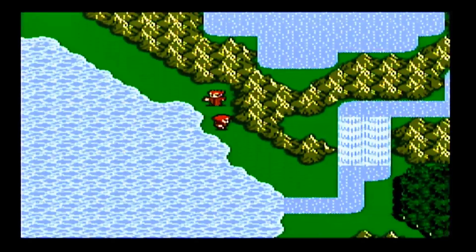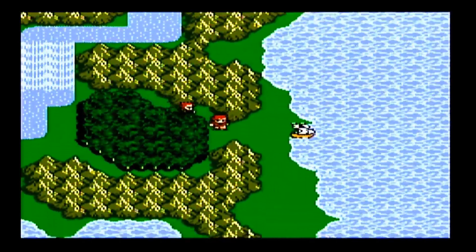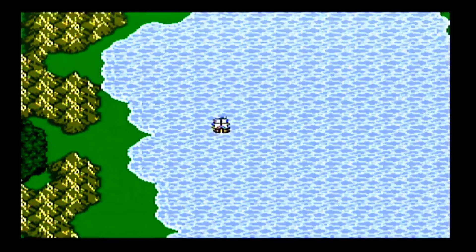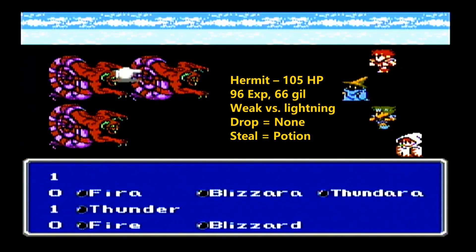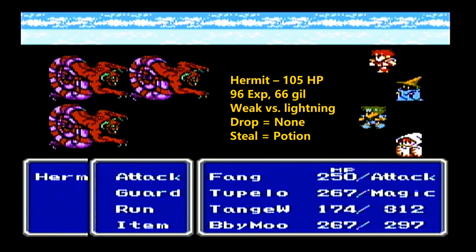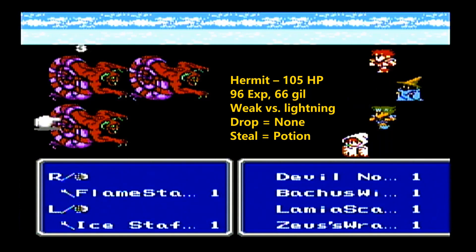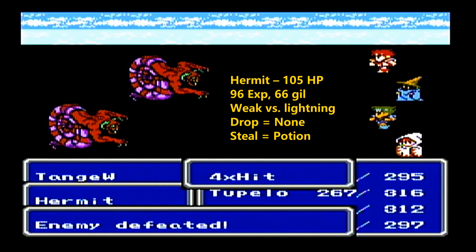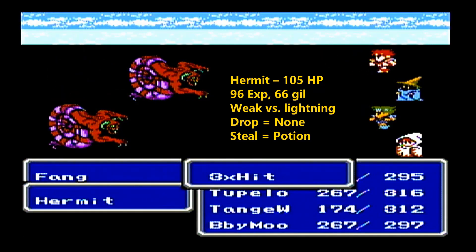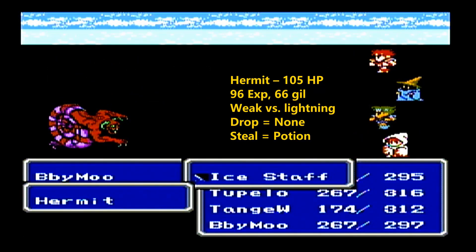Unfortunately, we can't reach that lake there — we'll have to come back near end game. There are two places on this floating continent that are basically only accessible at end game. We have another new enemy, the hermit. Thankfully we saved one charge of our thunder spell, so we'll be able to take these guys out. We'll head up to that castle to the north, where there's going to be a healing pond to restore all our hit points and all our magic charges.